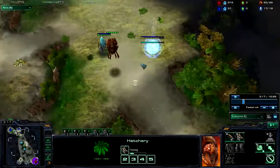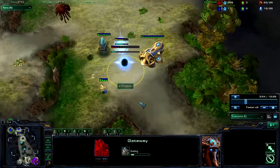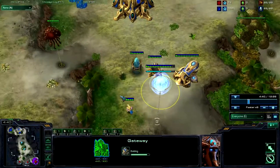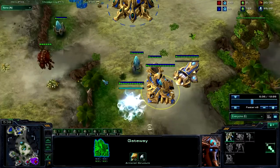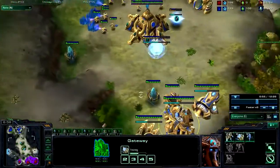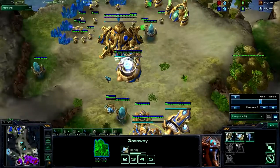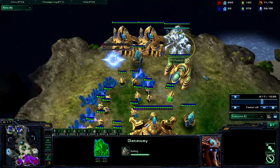What you do is go for a forge fast expand in the early game, and after you have your forge fast expand set up, you lay down a robotics facility. After your robotics facility, you try to hide as many gateways as possible. Then once you have a good amount of sentries and two immortals, you move across the map right before 10 minutes, bring a probe along with you, and proceed to have extremely good force field usage to take out your opponent.